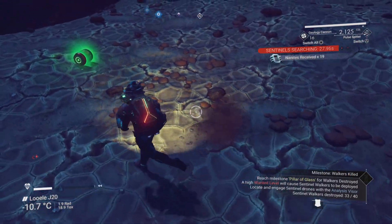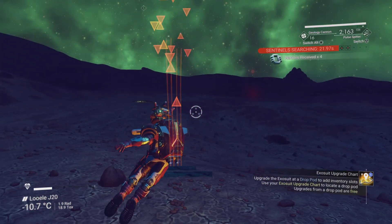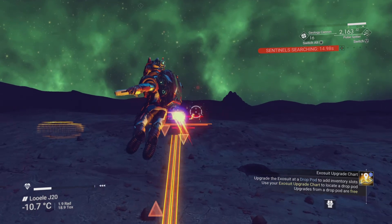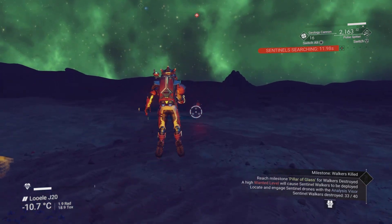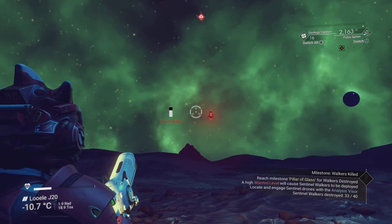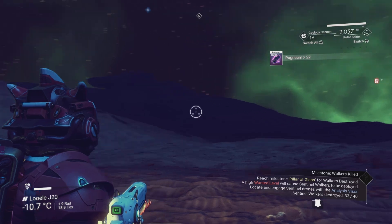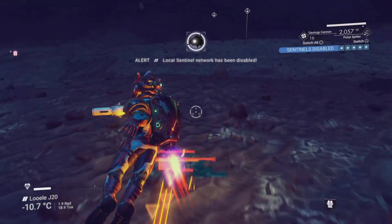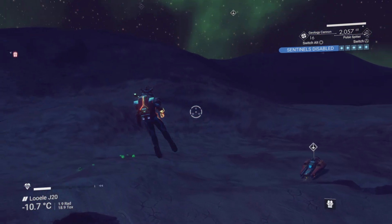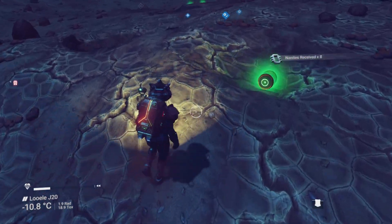Here's a slow bit — the sentinels are searching but one sentinel is all the way over here, well away from where the action was. A straggler — this can happen at any point. One sentinel can get hung up on the landscape, and you have to go hunt it down because if you don't, it'll drop your wanted level. My wanted level went all the way back down to one. He's dead now though, and that was the last one, so sentinel activity is disabled.